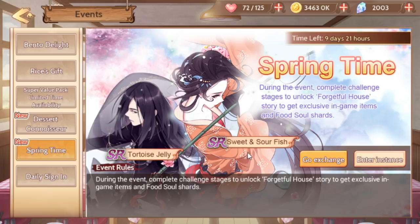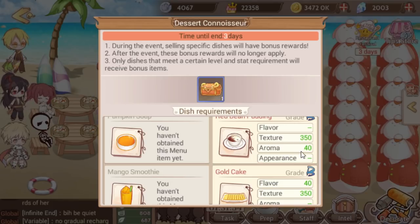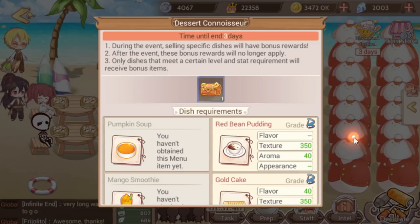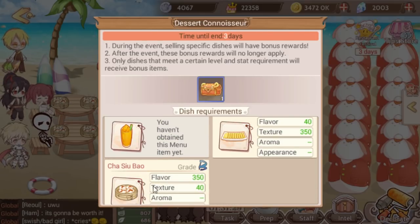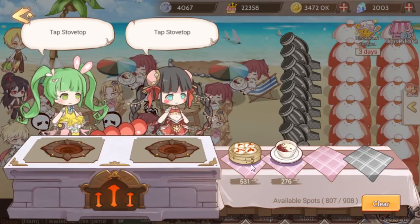Desert connoisseur is just like the earlier event where you make certain foods in the restaurant. As long as they meet certain requirements — like this red bean pudding where both lines turn green — you're good. Side note: you shouldn't use red and green to differentiate good and bad; try red and blue instead, it's much more colorblind friendly. Chai sui bao, a lost food that everybody can make, actually gives the most fame, which is generally what people want above other food stats, so I'd recommend making that.